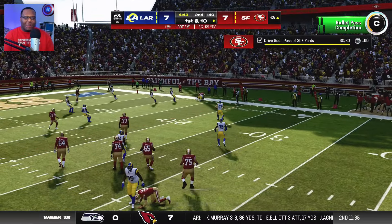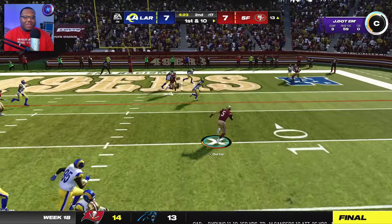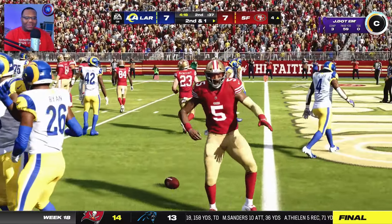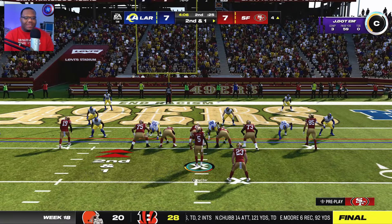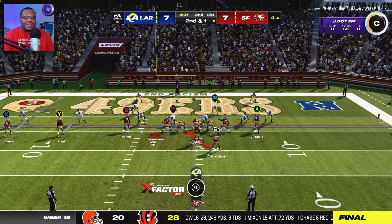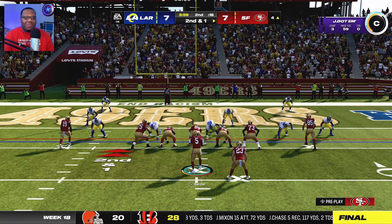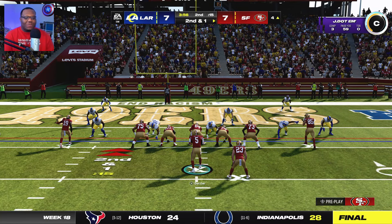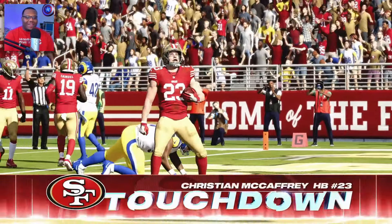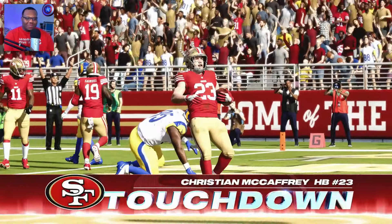I've been getting comments saying stop retreating so much — step up in the pocket, be more of a pocket passer. I hear you. Stepping in and up — Kittle, first down. We're gonna try to run here too since we're not trying to get destroyed. In red zone territory we're spreading them out — I want as much man coverage as I can force. McCaffrey walking right in — two touchdowns on the day for CMC.